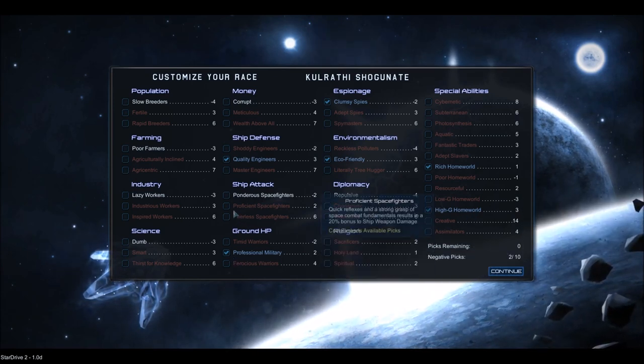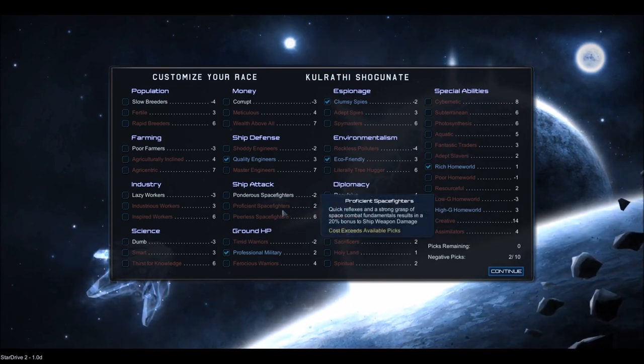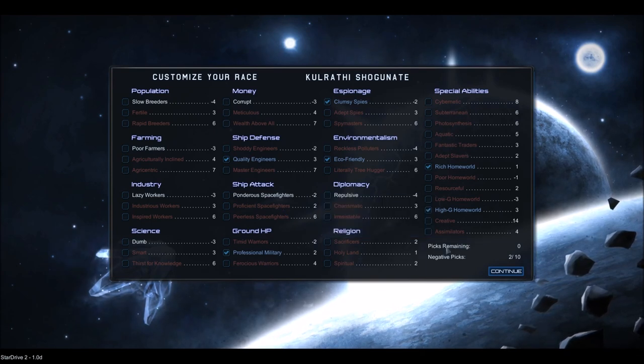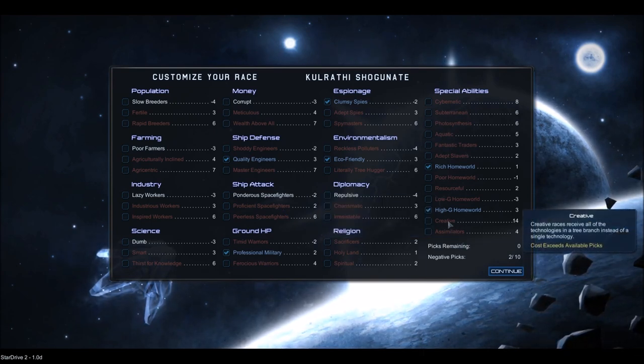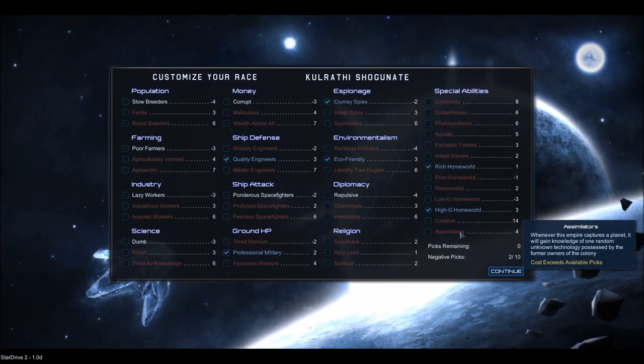I don't really want to stack professional military and high-G homeworld. I could probably take this off and give myself proficient space fighters. But we're going to stick with the role-playing for our race and not change it too much. Creative means that we can take all the technologies from a branch — I tried to explain that earlier in the intro. Similars is for war-like races — basically every time you conquer a planet, you can steal a resource from the person you conquer.